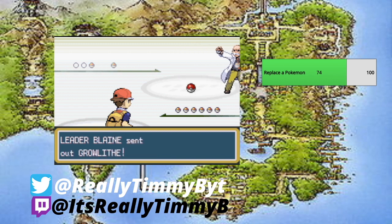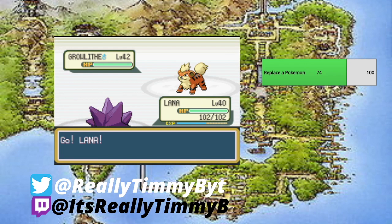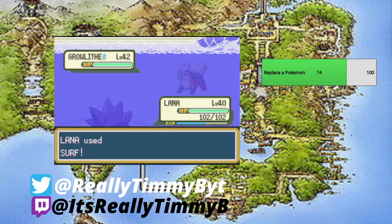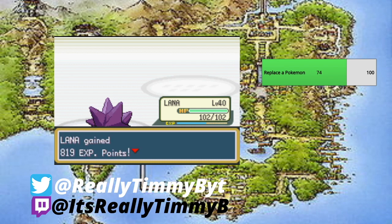Battling Gym Leader Blaine — he has four Pokemon. First up is Growlithe at level 42, knowing Bite, Roar, Takedown, and Fire Blast. Bite could be super effective against Lana, so it could do some damage, but Surf is going to take it down in one hit. Well done, Lana.